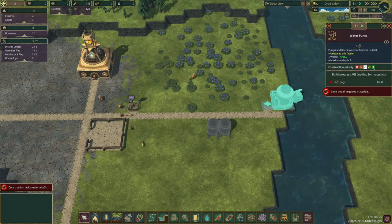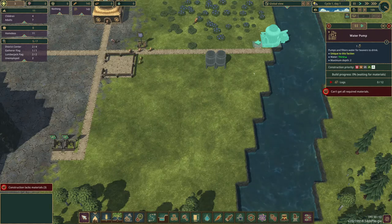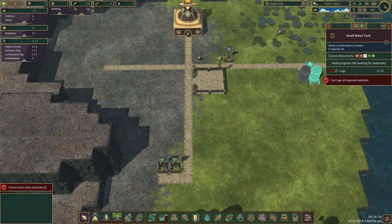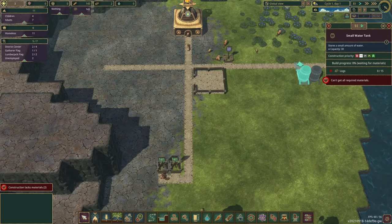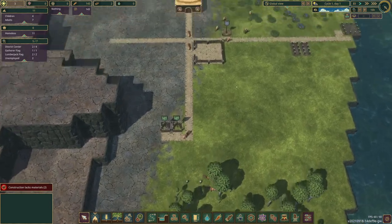We are going to set the water pump to top priority. That means they will build this first before anything else. One water tank will be done before the other, just to get stuff going with that.